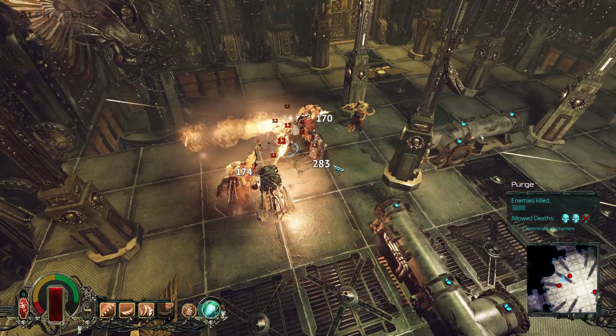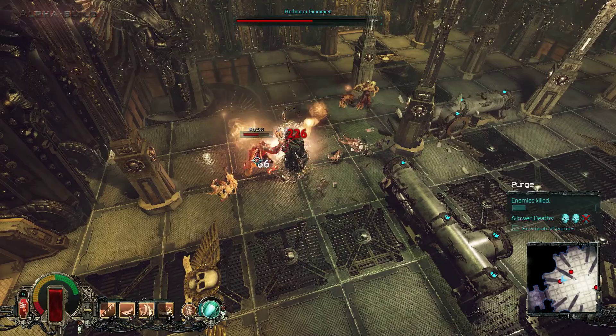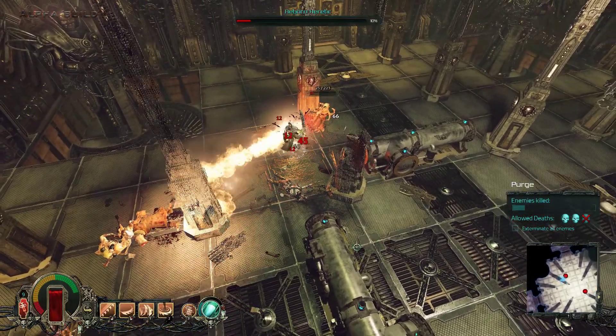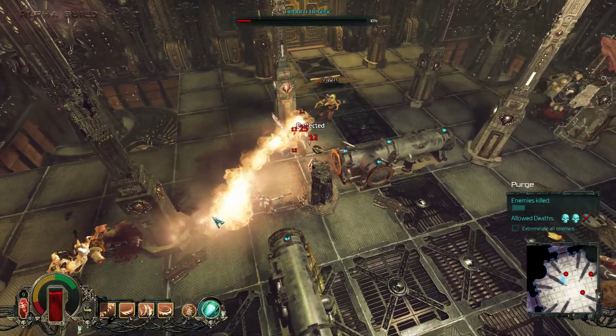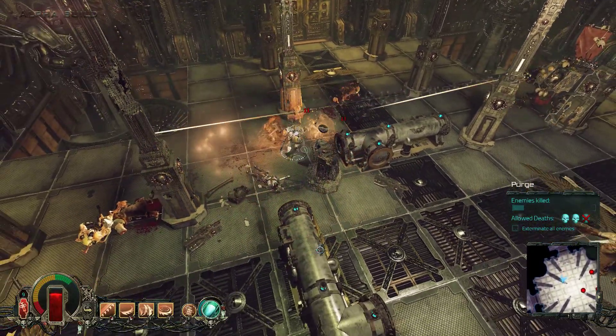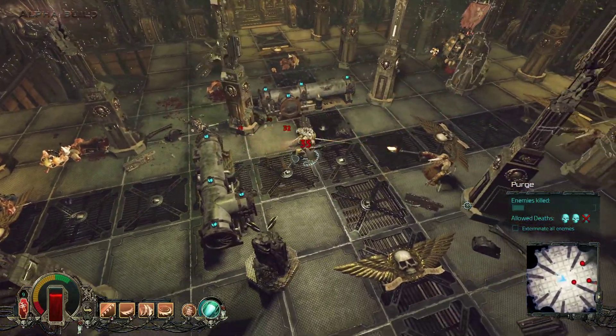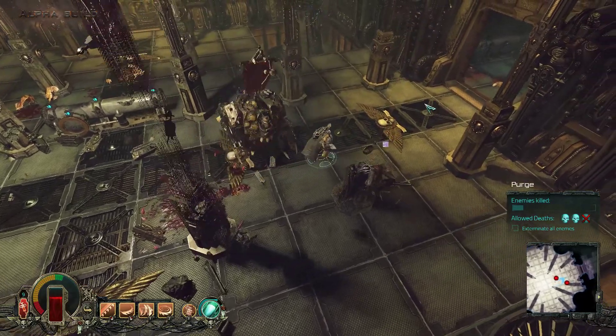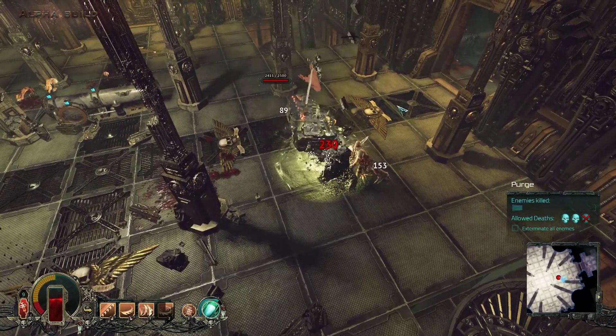At least if we can finish the mission without finding him, that would be awesome — but if we can't find him that would not be awesome. There he is. I want to kill this one and then that one — come into close combat so I can do the swing.